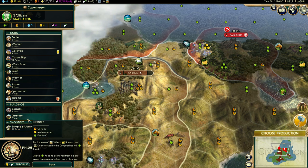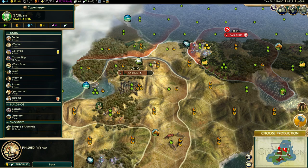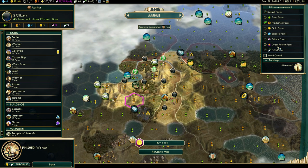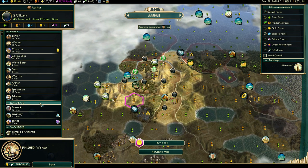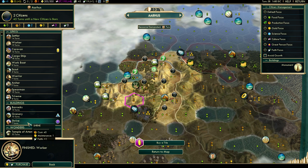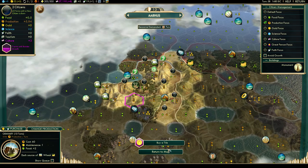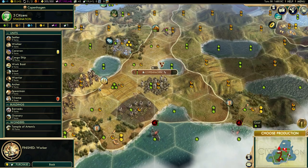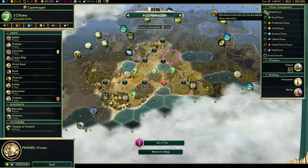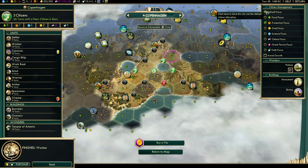We're not going to use a lot of ranged units, but if we go to production - hmm. We got a granary, oh it was Copenhagen - that's why. So they're going to Copenhagen and set that on production for the Temple of Artemis. Set it to production, we'll get 25 turns on the Temple of Artemis, and set it to default.